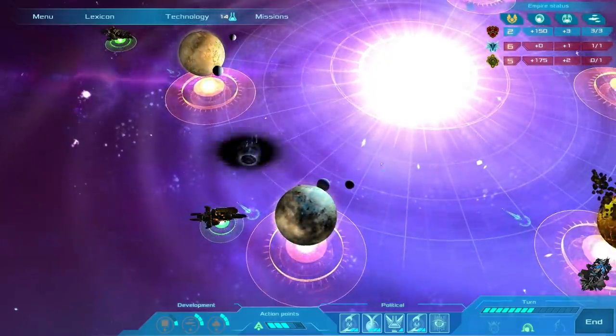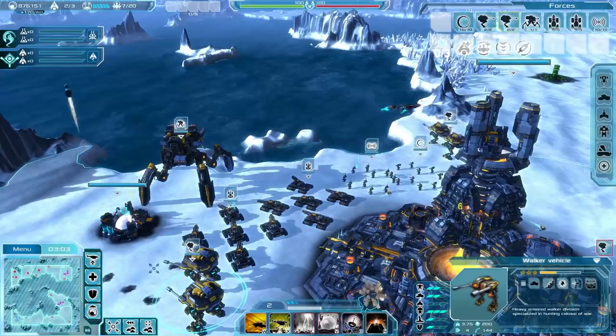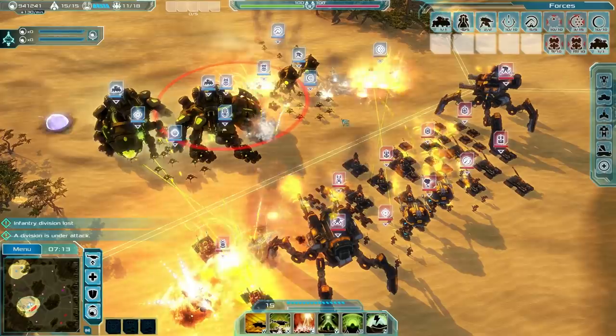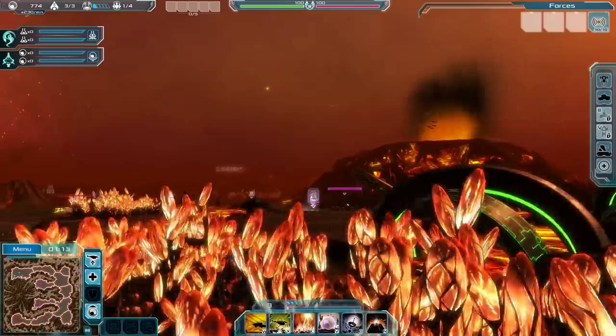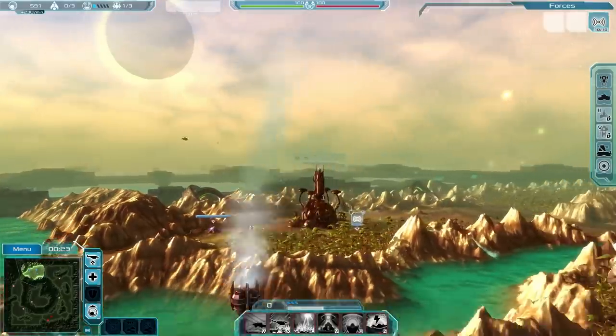Begin with one of three different factions, each with their own technology, backstory and command skills — the Intar, Consortium and the Vectides — fighting among the six gestation planets home to the Ethereum: Serenade, Pylo, Mars, Desda Fatalis, Arctis and Resurgence.